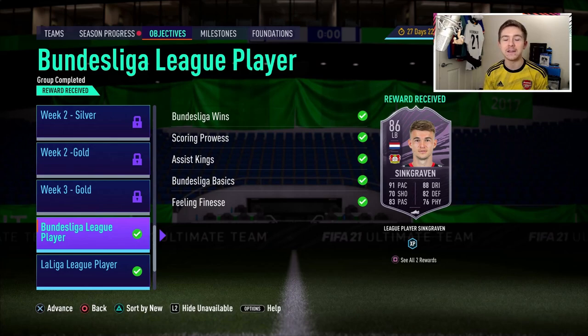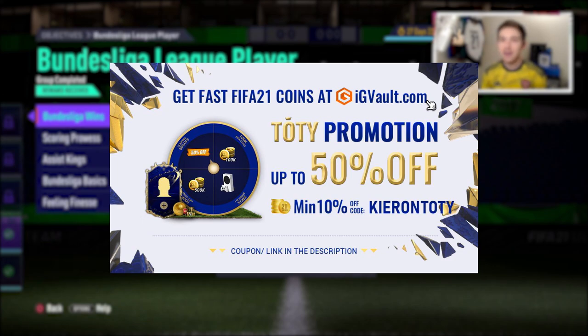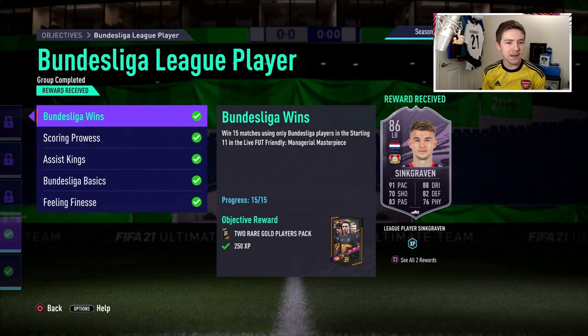If you need to get your hands on some coins to improve your Ultimate Team, check out the link in the description — IGVault.com — and if you use the code Kieran at checkout you'll get yourself a pretty nice discount.